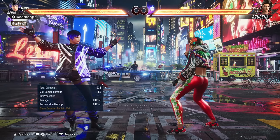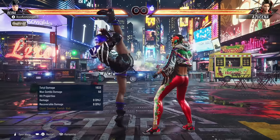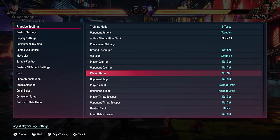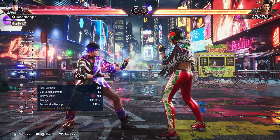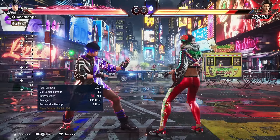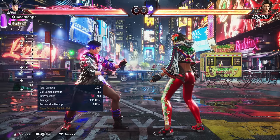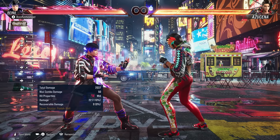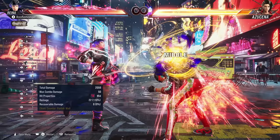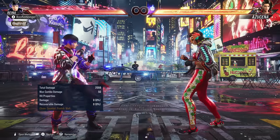The main purpose of rage is as a comeback mechanic. Take a move like forward forward 4 for Reyna — it does 20 damage. With rage on, when it connects it now does 22 damage. You get a flat across-the-board 10% damage bonus. It's not going to give you comebacks for free, but in key situations where you just need a few extra points of damage per combo, that can mean the difference between winning or losing.